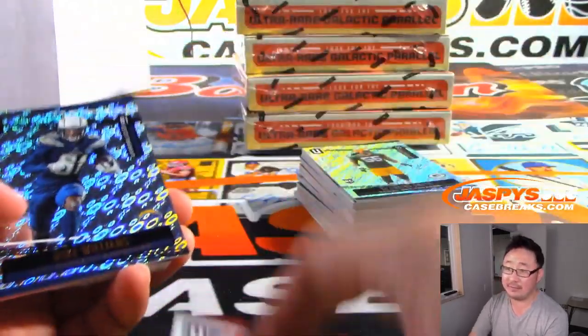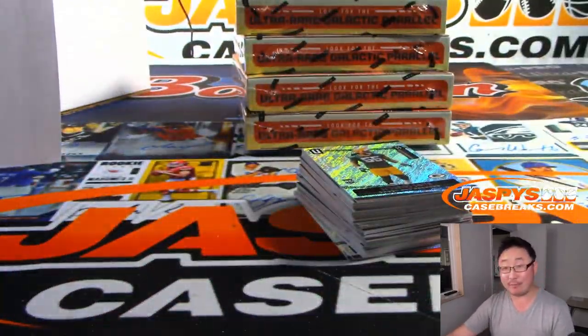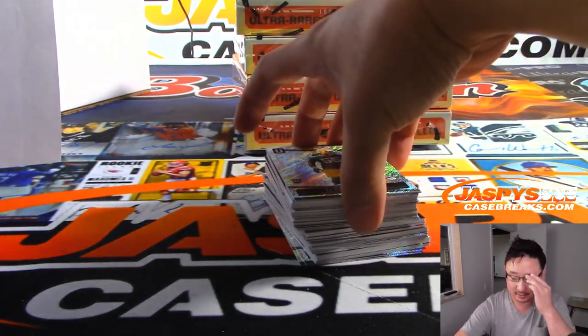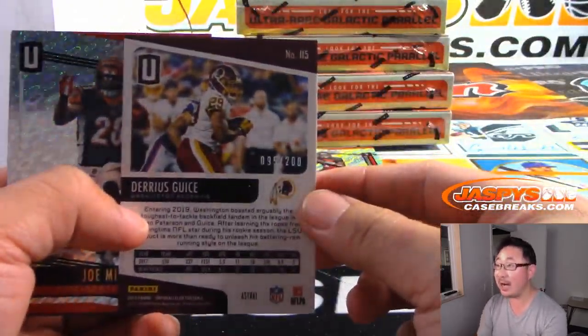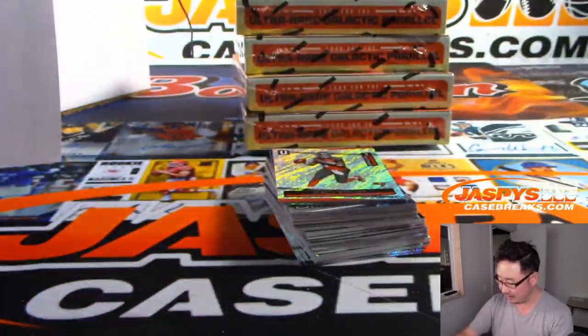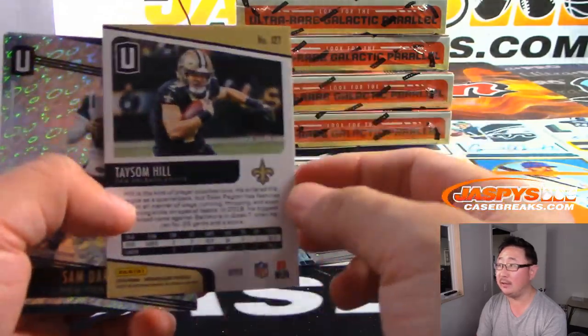There's Marquise Brown. Matt Ryan — 75. Cowboys used to have the best — but how do you determine that? It's so subjective. They should have contests — a big competition between all the cheerleading squads in the NFL, then you could say this is the best. Lamar Jackson to 129 for the Ravens. We got Taysom Hill to 25.